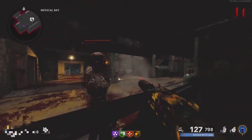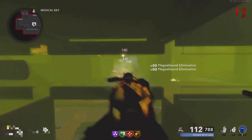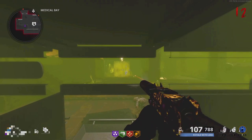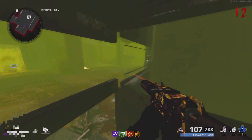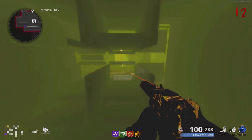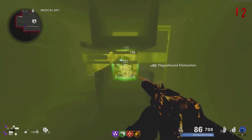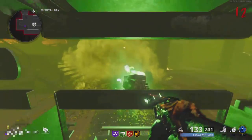You don't necessarily need to jump on the box, but it does make it easier. Once you're in the wall, just walk forward a bit. You can't really get hit by anything other than the dog's gas, so make sure you kill them from far away. You can grab all the power-ups and drops you want in here. To get out of this glitch, just hit your Aether Shroud and that's it.